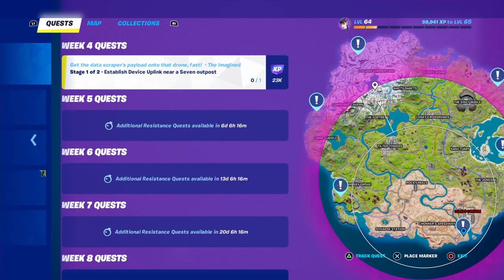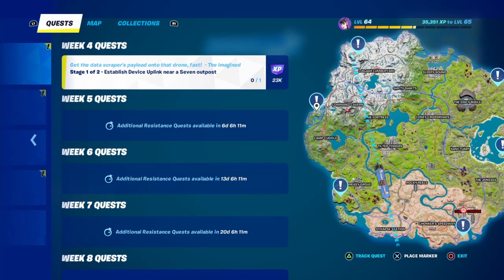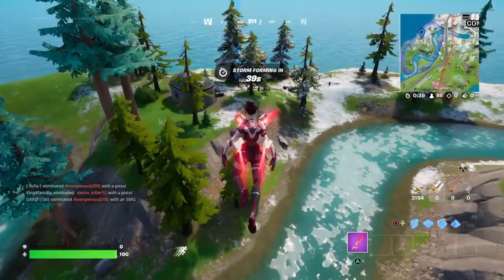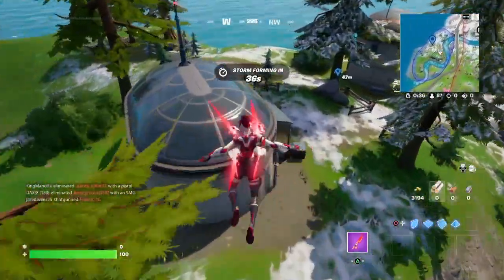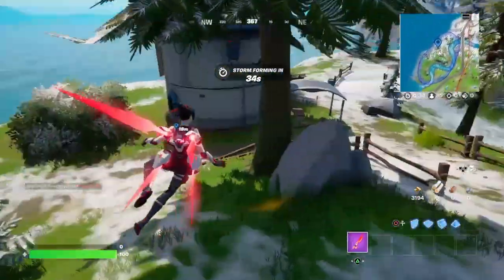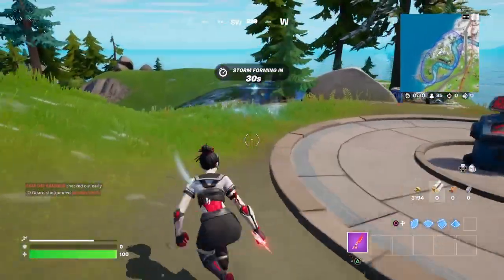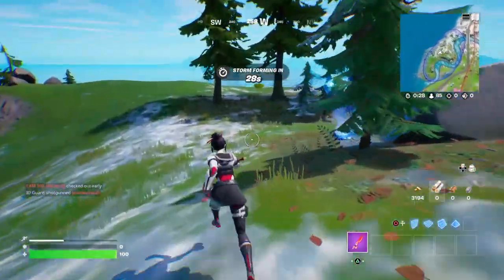So it shows you guys the locations that you can go to — the outposts. We're going to be going to this outpost right here. On the top right of your map it shows you guys where the device is located. It's right here.